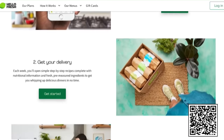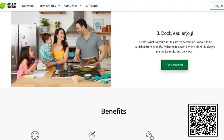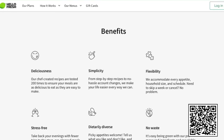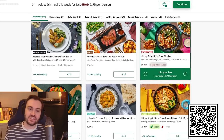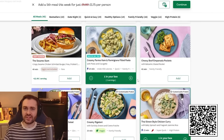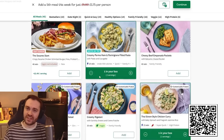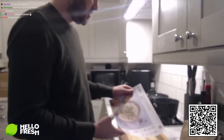HelloFresh is a meal kit that delivers all ingredients pre-portioned for your chosen meals right to your house, with easy-to-follow instructions so that even if you're new to cooking you can make high quality food that's healthier than a takeaway. This is HelloFresh's biggest menu yet, with over 45 recipes to choose from — low calorie options, high protein options, speedy options that take less than 20 minutes, and family friendly options. When you sign up with my link and code you'll get a free dessert for life with each box as long as your subscription is active.